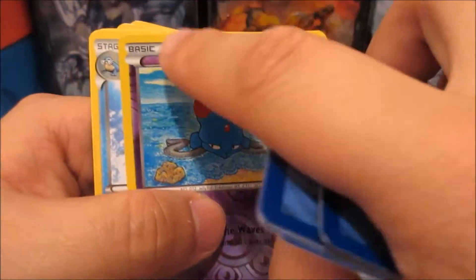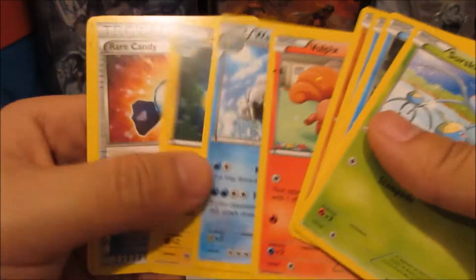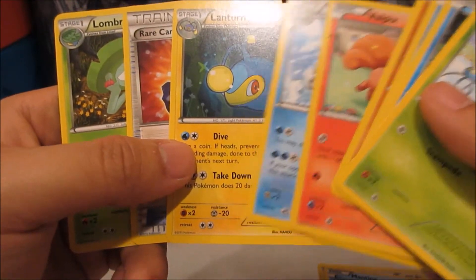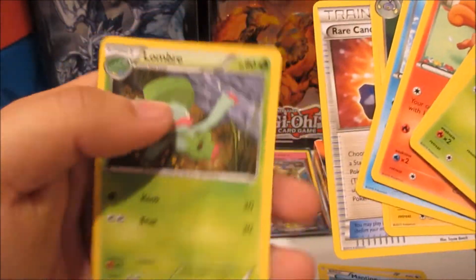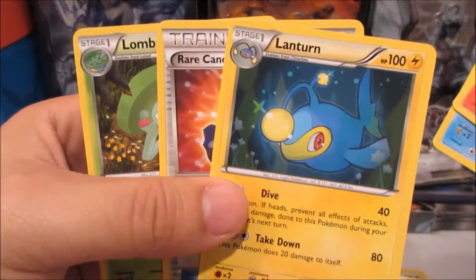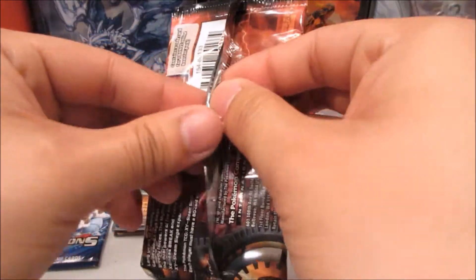And it's kind of crimped on top there, so I don't know — someone was probably having a little bit too much fun at the Pokémon Company. Wow, look at that — look at the borders on those last three cards, the uncommons. Yeah, the borders are really off. Interesting. Anyways, that was an interesting pack.